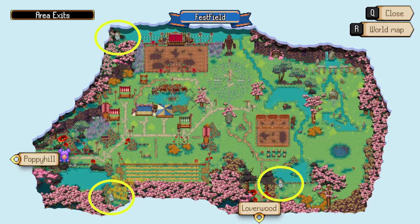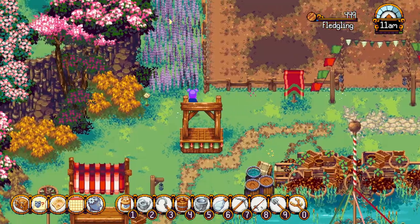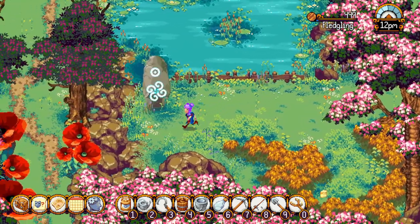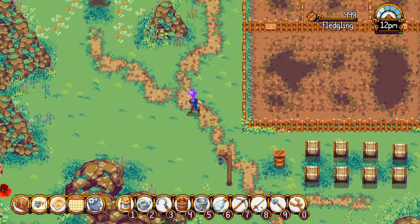Festfield has three mapstones: one at the lower left corner of the area below the racing tracks, one at the upper left corner of the area to the left of the big stage area, and one at the lower right corner of the area near the entrance to Loverwood. The goddess statue is located in the middle of the area next to the auction area.